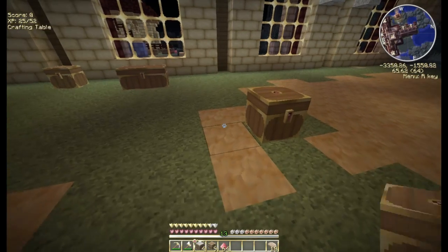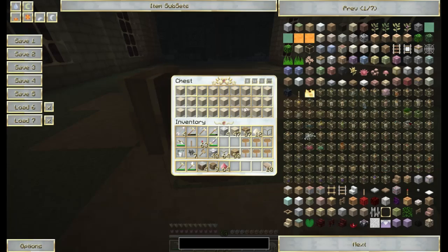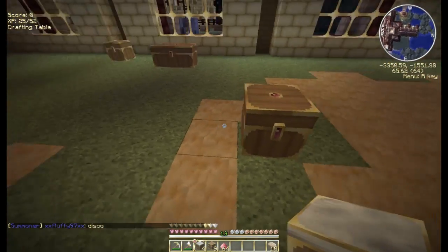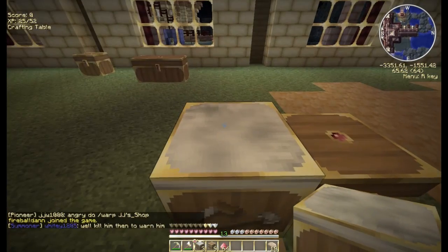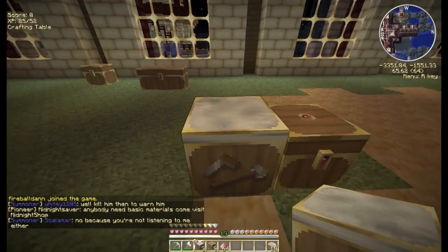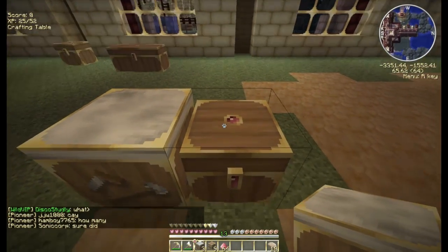Basically what happens is you take a crafting table like this and you have a chest. The biggest problem we run into is when our chests fill up and we gotta take all this stuff and sort it. So what happens is you drop your crafting table, and this crafting table is going to act like a transfer device to this chest. Anything that falls on top of this crafting table is going to go right into this chest.